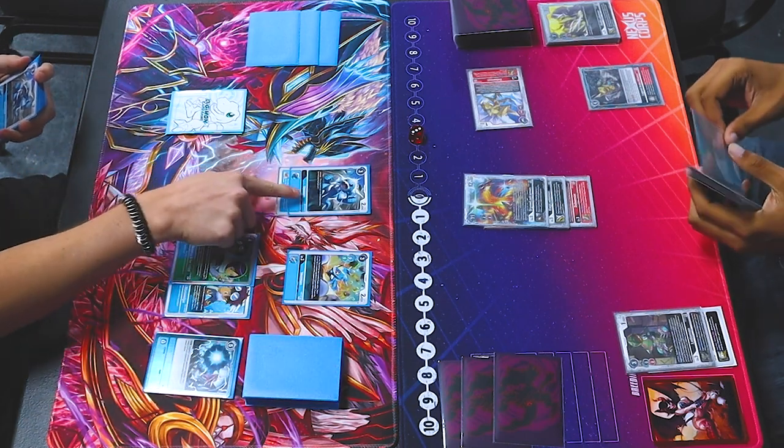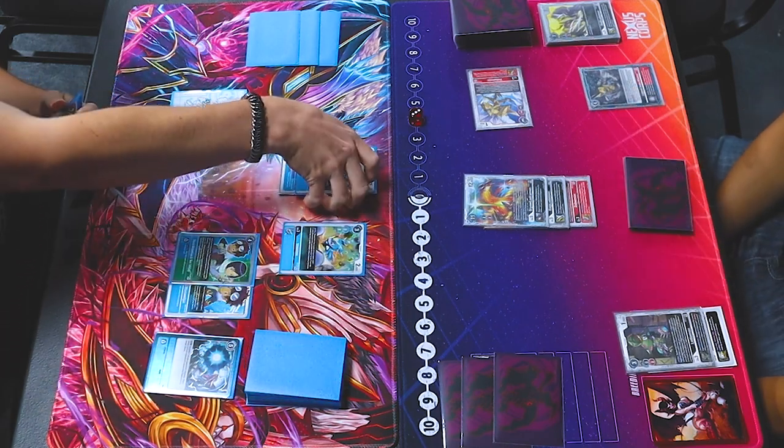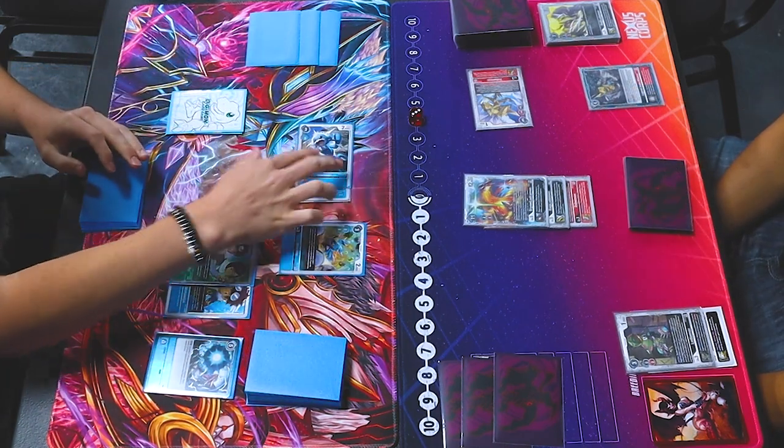Draw. Promote. Beginning of main phase, I have a blue so I get a memory. Swing. Security for 1.